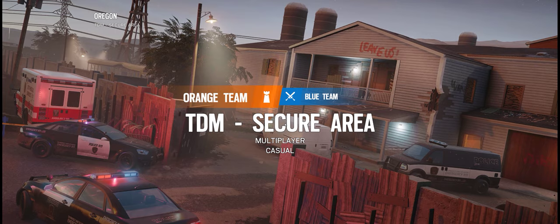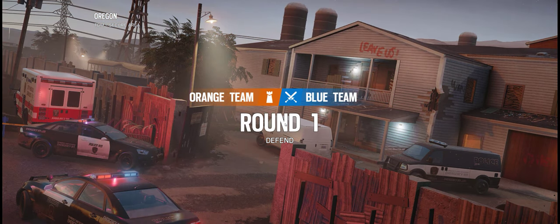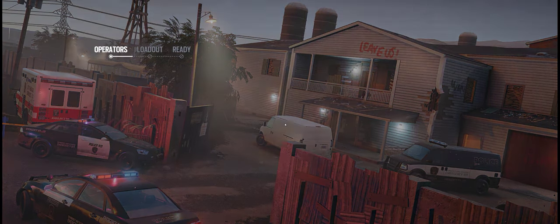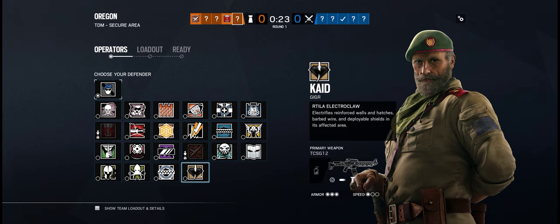Blitz Elite's face is shaped like a yellow caution sign, or a yield sign, I guess. Yeah, hatches, hatches, makes sense. I guess I'll go Kaid.